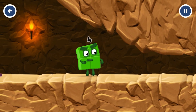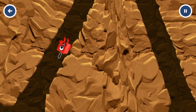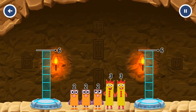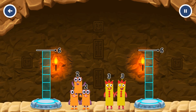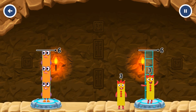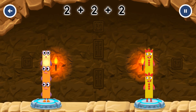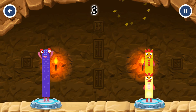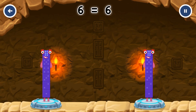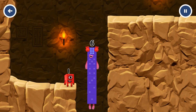Share the number blocks evenly to make two groups of six. Two plus two plus two equals six. Five plus three equals six. Six equals six. I am six!